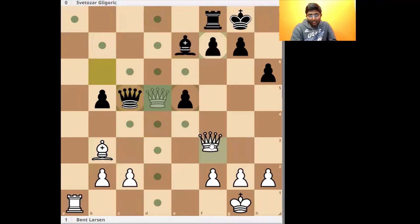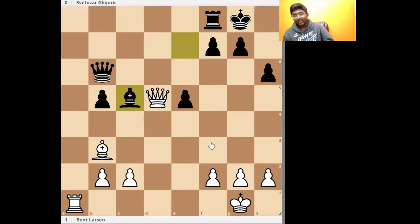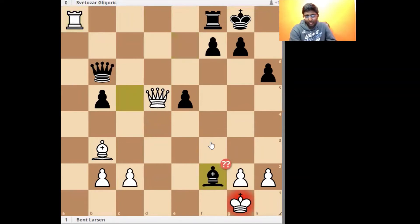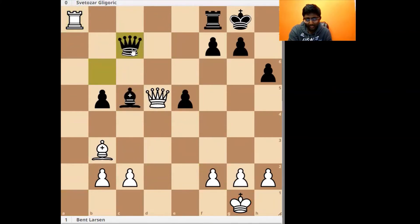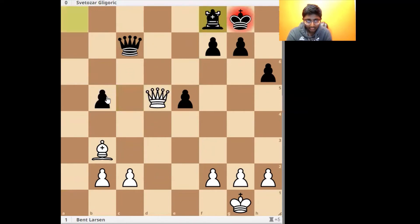Another way white could continue is just Queen f3. Bishop c5 was already going to be a slight inaccuracy, but there's nothing wrong with this move immediately. The intention of Bishop f2 is what was a mistake — Bishop takes f2 is actually a blunder, and a better move would be to try to go Queen c7, and Rook f8, King f8, because if the bishop were to take, the queen would take on b5 and white would have an extra pawn.